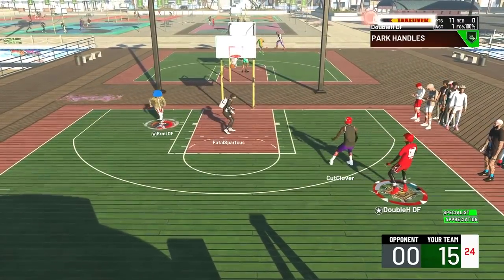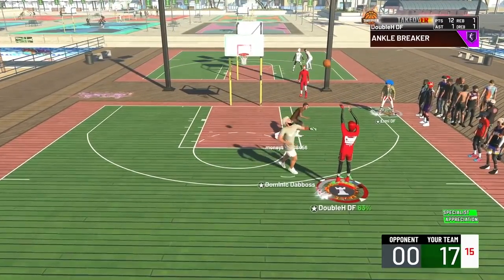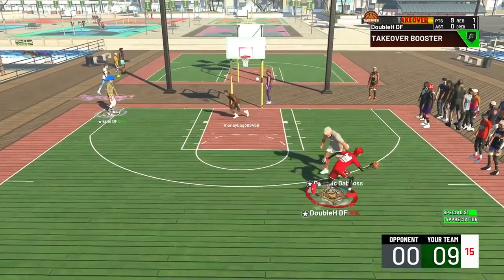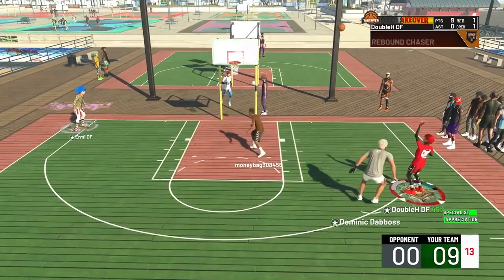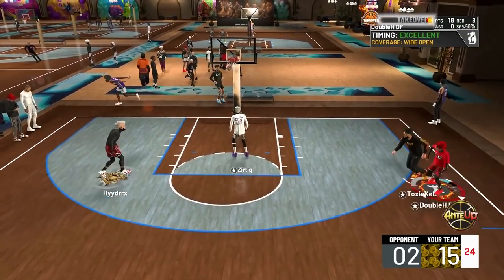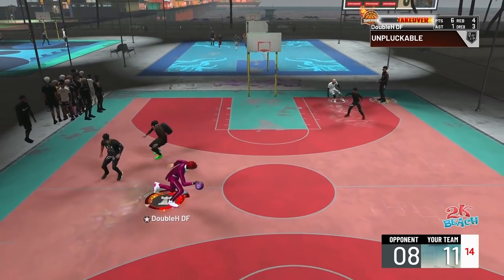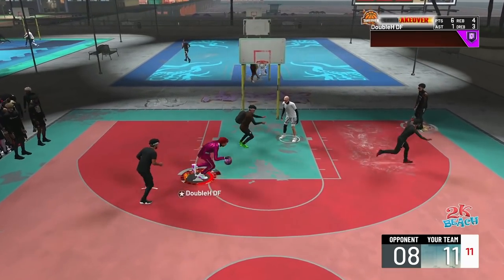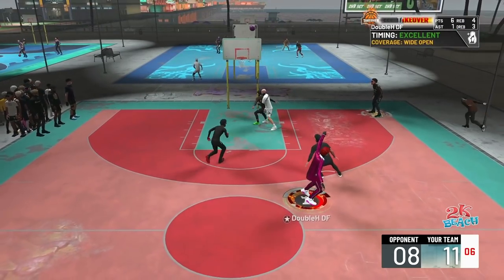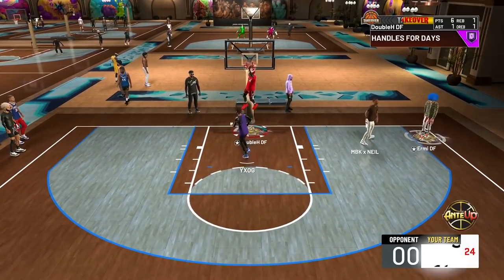The best part about this build is that opponents have to play up on you, and even when they do I've got Playmaking Takeover so I'm fast — I can just go right by them. I have park dunks, a ton of dunk packages, and it's an easy dunk every time. If you double team me, I have Playmaking Takeover so I can pass to my teammate and he's not missing with play take in the corner.